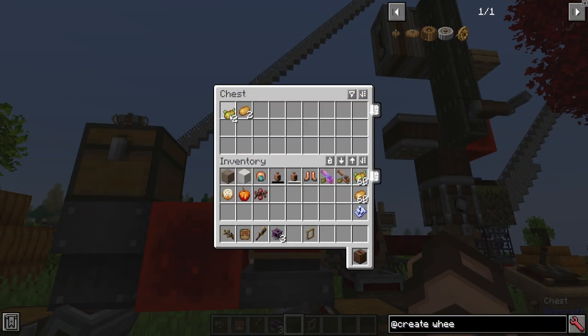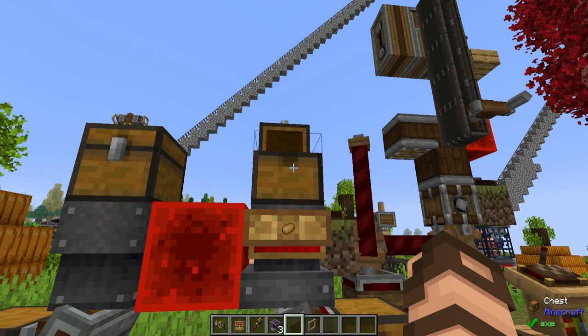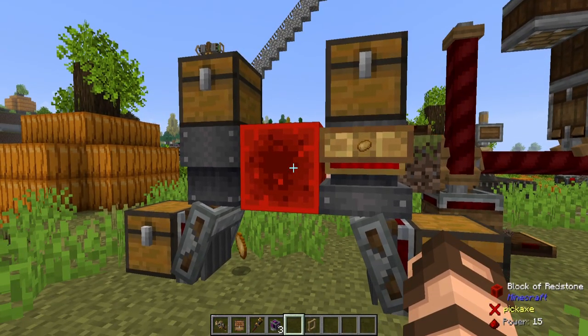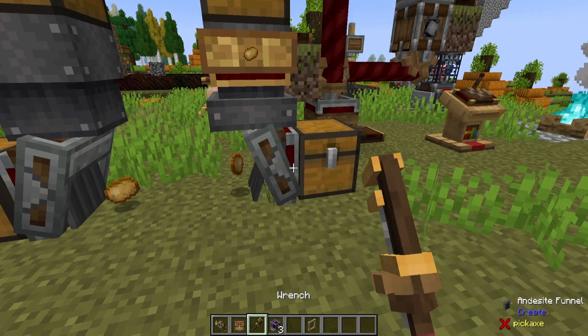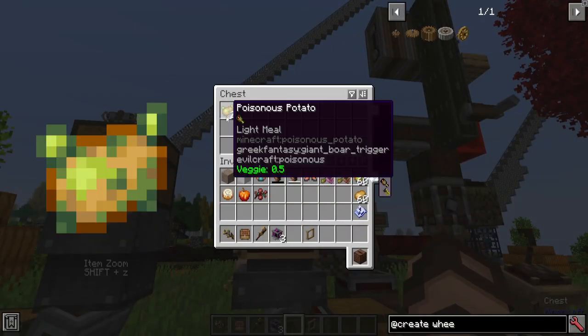Why is this? Regardless of the order, it's because it has a redstone signal going to it — as you can see it's currently stopping it. Let's get rid of this, and the item dropped and instantly got picked up by the funnel. As before you can reverse it, but it only picked up regular potatoes because that's what the filter was set for.